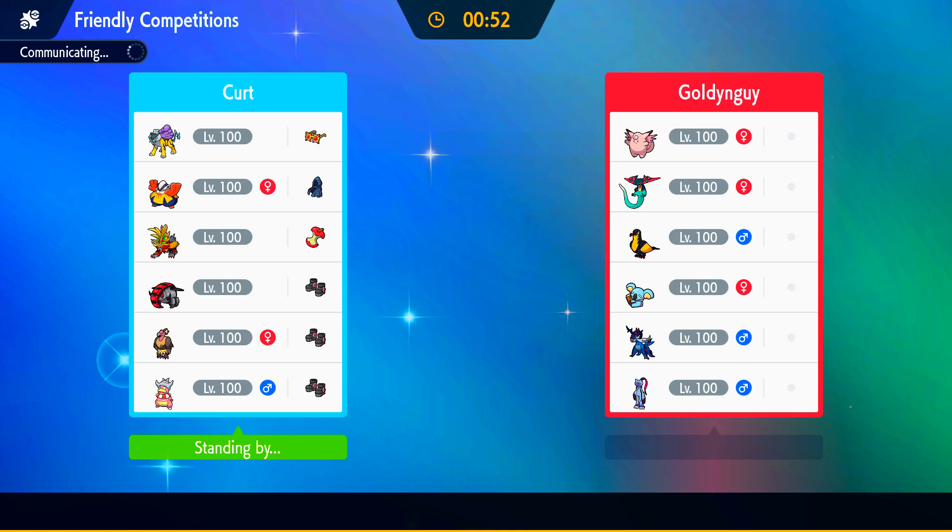We have Boots Stealth Rock Iron Treads, a pretty standard Iron Treads. We have Boots on Mandibuzz as well because I was really scared of him bringing a really good Rock-up into me and I just don't want to be punished for making all of my switches. And then we have a SpDef Slowking, which is just here to help sponge hits and click buttons, as well as give me momentum into things like Gouging Fire into my Raikou again to just click Volt Switch.